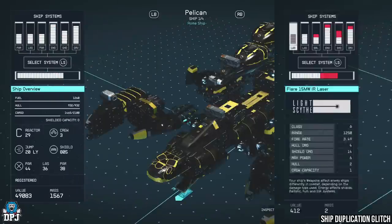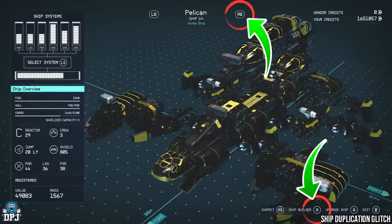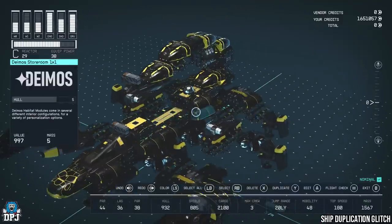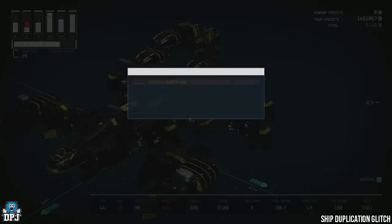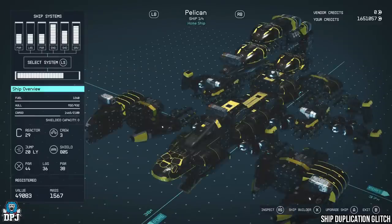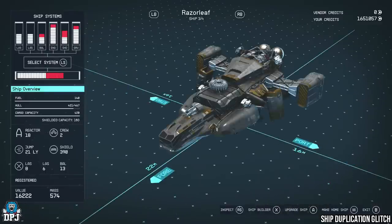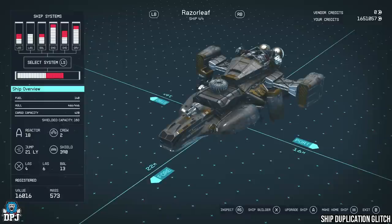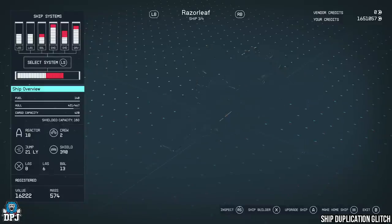To do this, hover above the ship you want to duplicate and simply press the ship build button and the tab-to-next-ship button at the same time. On Xbox that would be X and RB (right bumper). Once timed correctly, simply remove, add, or change anything on the ship. Once you save it, it confirms the new ship and you have two of the exact same ship. Here I'll do it again with my Razer Leaf — hover above it, press X and RB together, edit the ship in any way, simply save it, and it's duped. If you mess this up, reload that save you created.